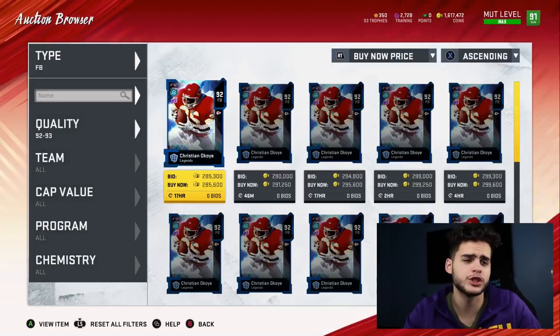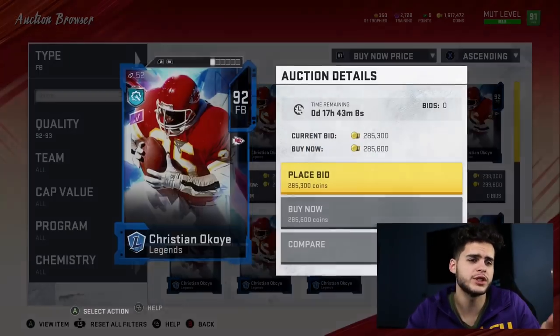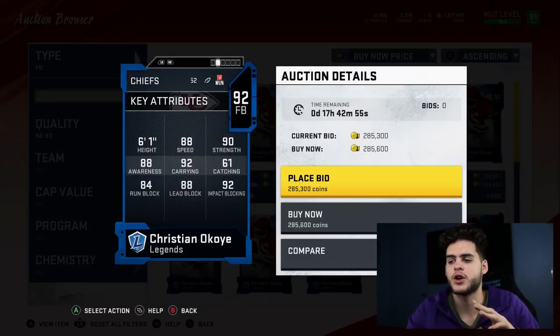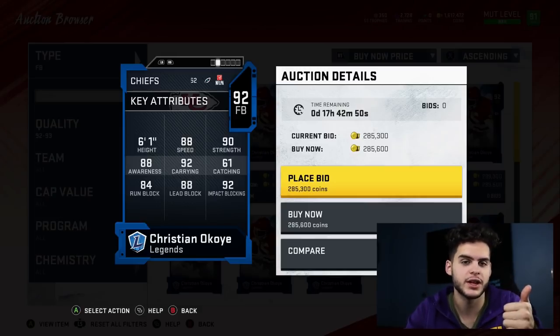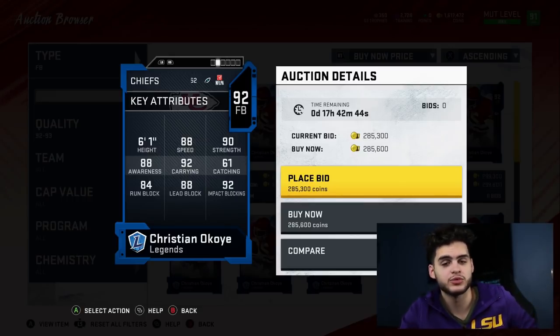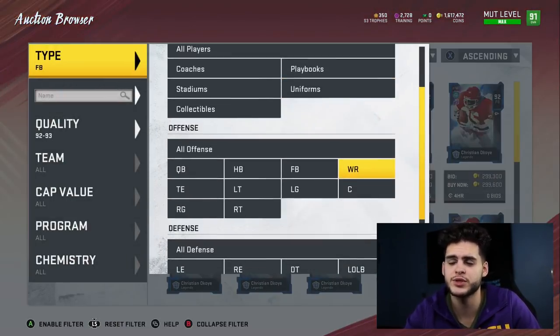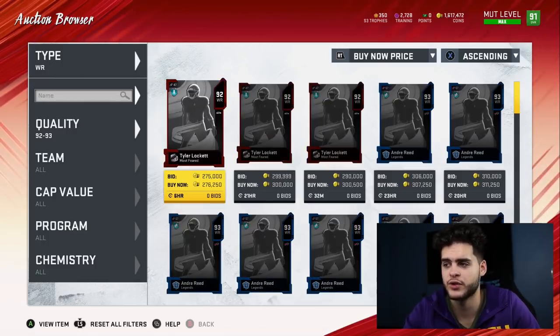At fullback, Christian Okoye is a monster obviously. Okoye is special in terms of how the game plays this year — a lot of scum kicking, a lot of short kickoff returns right to the fullback, a lot of running plays and lead blocking. With that high lead block, high speed, and high impact blocking, I promise you it'll make a difference. That is the reason why he's going for so much — trust me, if no one cared about fullback, he would not be going for as much as he does.